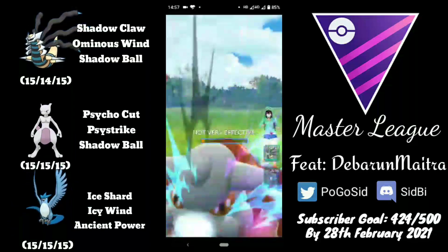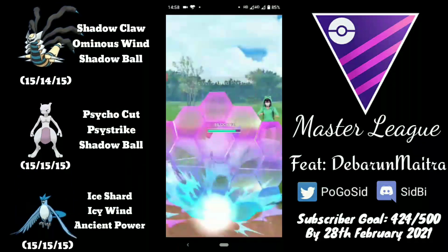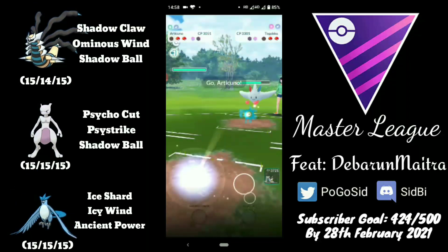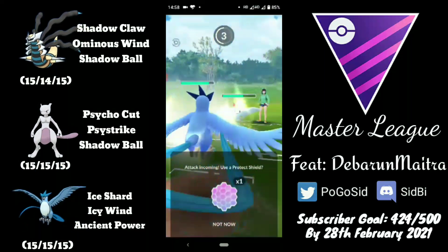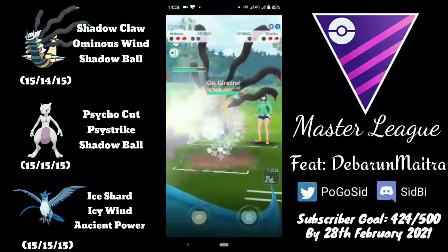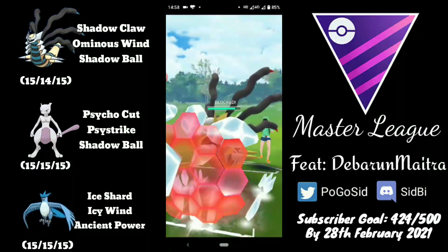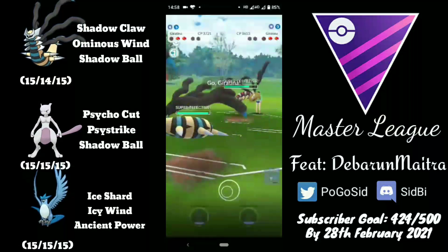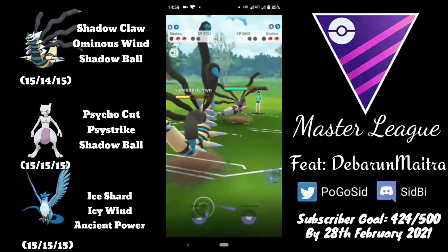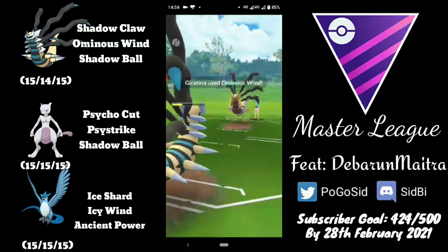He could have potentially farmed the Heatran down, but the main thing is he managed to flip the matchup and will be able to pair Togekiss up against Articuno. Unfortunately Togekiss will completely farm down Mewtwo and come in with energy, but Articuno is a decent response to Togekiss — though you'd need to watch out for Ancient Power, which will be double super effective. The opponent makes a questionable play swapping into Giratina, because Giratina will take a lot of damage from Icy Wind and will need to shield. The debuffed Shadow Ball will not do a lot of damage to Articuno's Giratina.